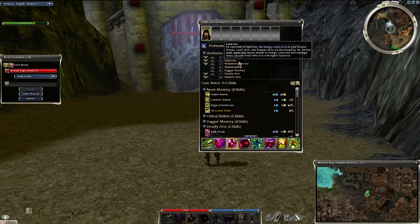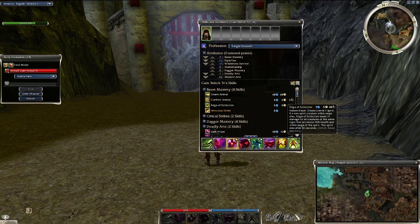Investing in the Expertise trait line will significantly increase the amount of damage you can do with Whirling Defense. This is doable on Assassin; however, it just takes a little bit longer to kill the mobs, but you do gain a little bit extra stability with how long you can maintain Shadow Form. They both have their pros and cons, but for the purposes of this video we use a Ranger as it is the fastest way, and ultimately you should strive to do this as quickly as possible if you want to maximize your profit.